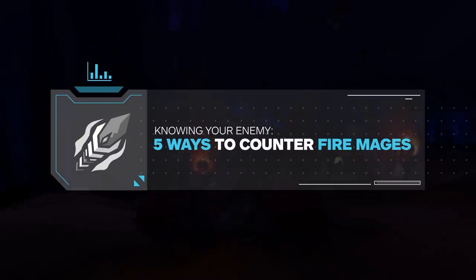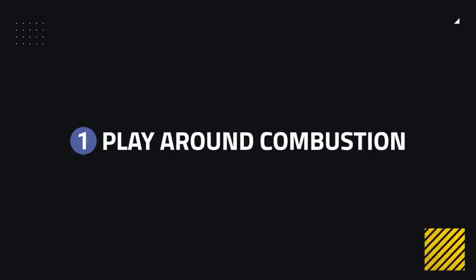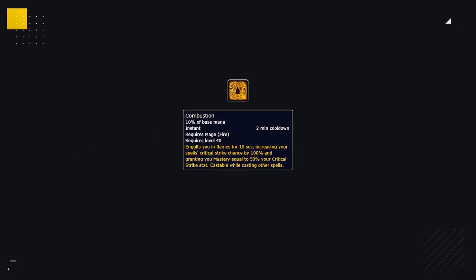Welcome to Knowing Your Enemy. Our first tip is going to be all about Combustion. This is Fire Mage's biggest offensive cooldown. I don't think there is a single other offensive cooldown even close to the power of Combustion right now. Sure, Destruction could be comparable, but Combustion is all instant, and is what enables mages to do so much burst damage.